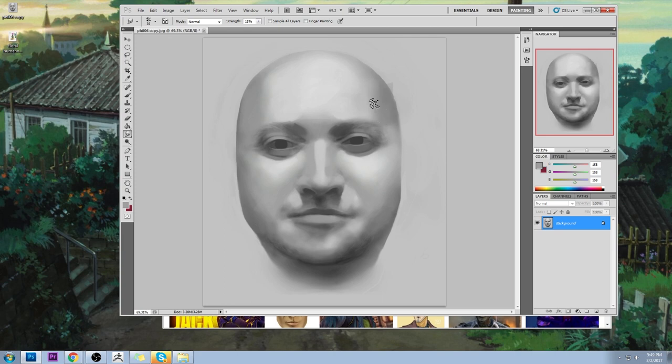Used with the right brush, the right scatter, and the right pen pressure, it behaves very similarly to the real world. In the real world with traditional media, you don't have an eyedropper tool — nothing that'll drop the color you just used and automatically transfer it to your palette. The most realistic version of how we blend traditionally in digital is the smudge tool.